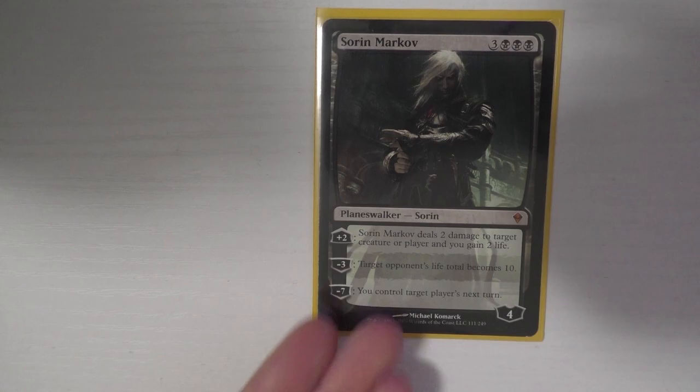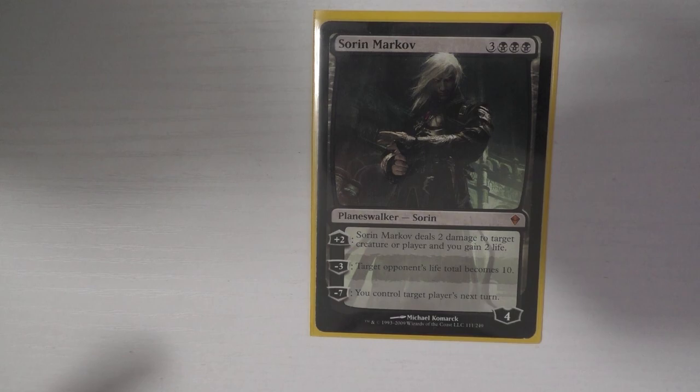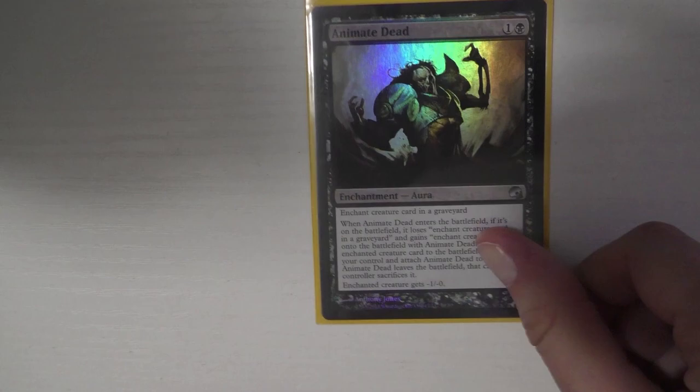Let's hop into planeswalkers — I only run two. The first is Sorin Markov, one of my win conditions. I use the minus three most often; I've honestly never used the minus seven. The only other planeswalker I run is Ugin, the Spirit Dragon — I like having things exiled and he's great removal.